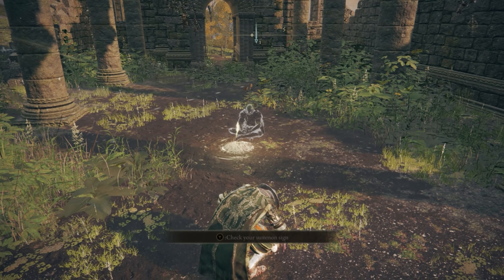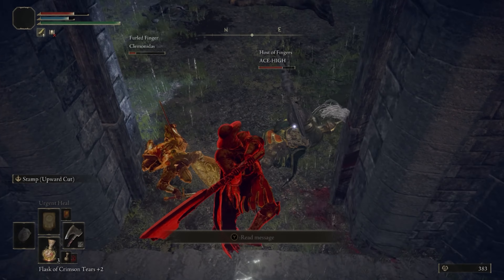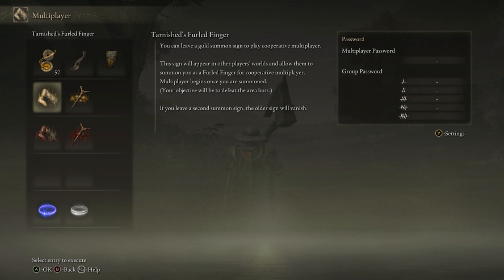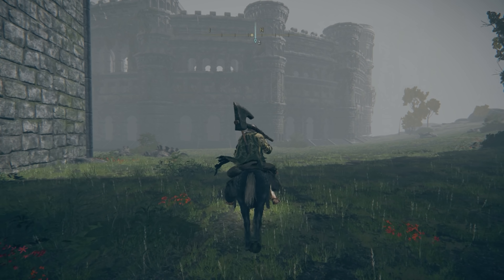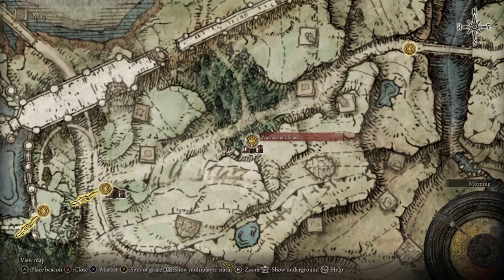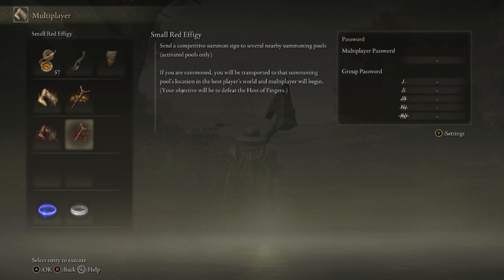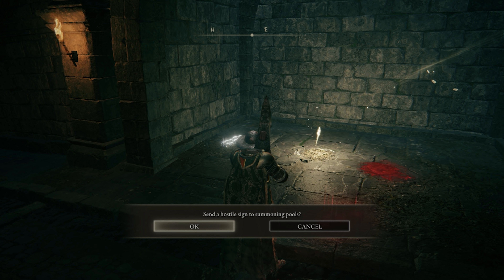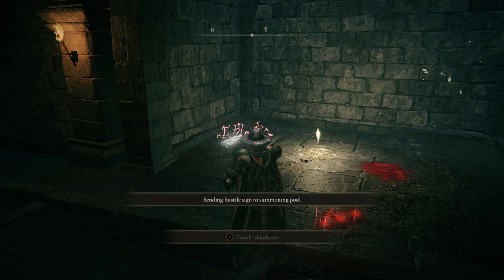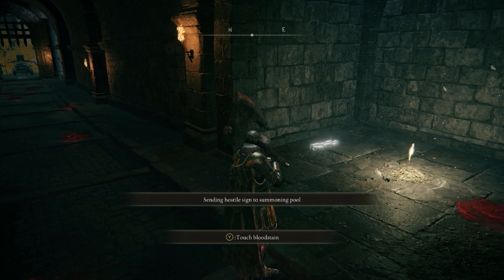You can also put down a PvP summoning sign so other players can choose to summon you in for a one-on-one or one-on-two battle. This requires a reusable item called a Duelist's World Finger, which is found on the outside of this coliseum near this ghost man at this location on the map. You'll also find a small red effigy around here as well, which works similarly to the small gold effigy, only it adds your invasion summoning sign to martyr effigy summoning pools.